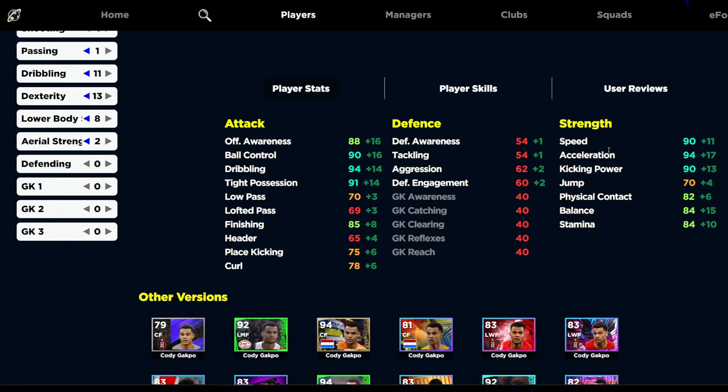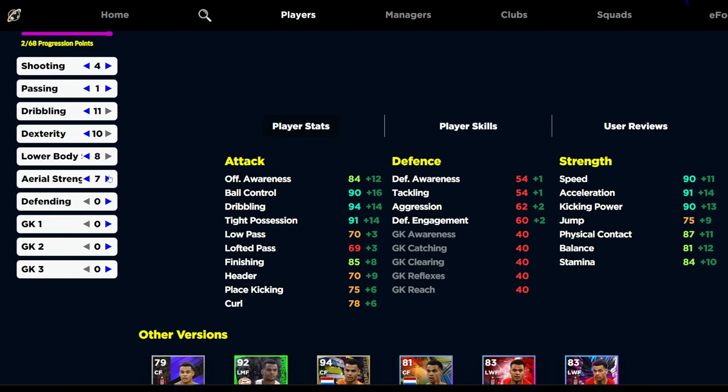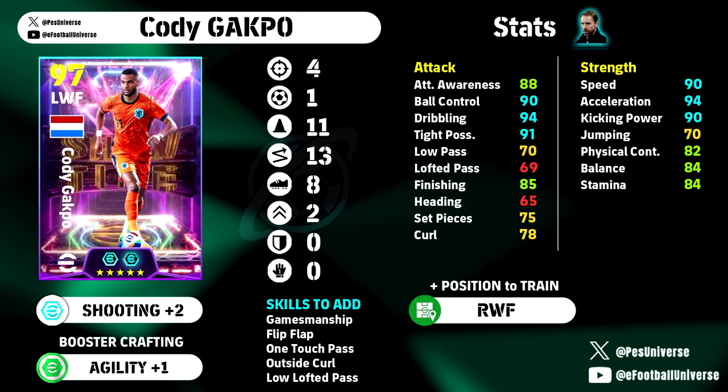We're going to be giving him the agility booster, and that's going to boost up his acceleration to 95, his balance to 85, his stamina to 85, and his speed to 91. Phenomenal card. The only thing he doesn't have in the 90s that you really need is probably balance or finishing, but he's very strong, very tall. Physical contact at 82 is huge. You could slightly alter this as well — you could actually take this down a little bit and train up his aerial strength. You can go to full eight, so you can actually nearly get his physical contact to 90, which is a very unique build for this card. If you wanted to take off the dribbling and give him the booster technique plus one, you could give him one more into aerial and that would put it at 90. I would probably say the physical contact build is going to be very OP, kind of like hull it up front. Let me know what you guys think — that's just two little cheeky builds there for him.